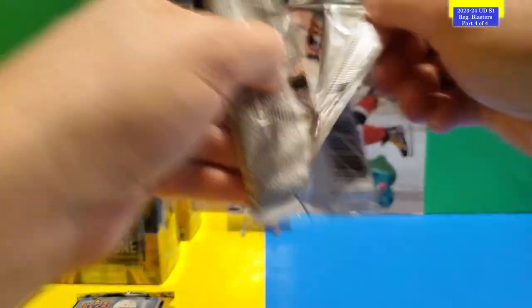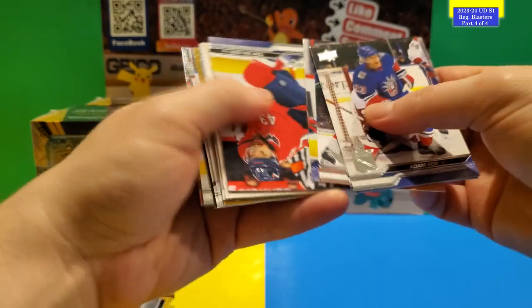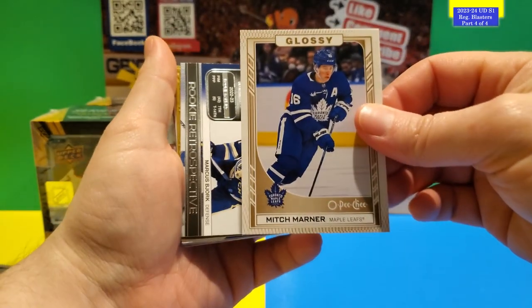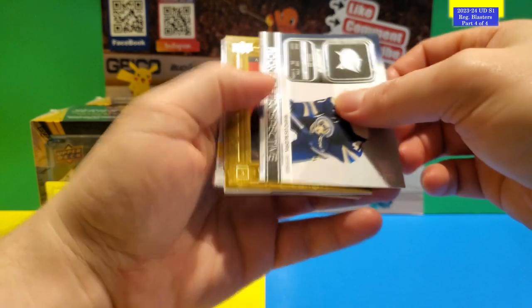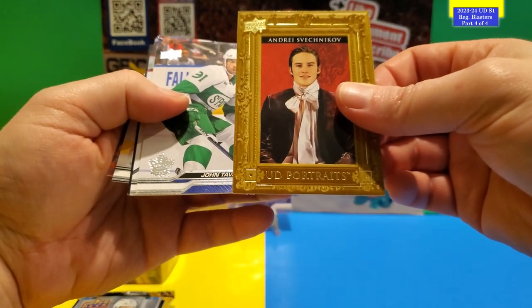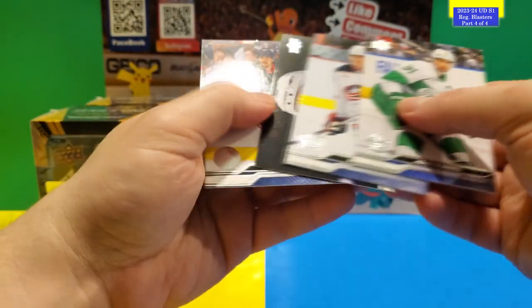That's the first Young Gun of the first box. Maybe we'll get another. In this pack there's no Young Gun — Glossy O Peachy Mitch Marner, Rookie Retrospective of Marcus York, and a beauty portrait of Andres Shveshnikov with his base card.